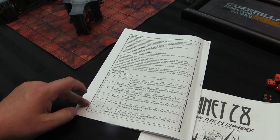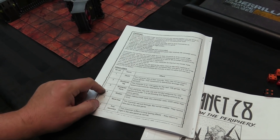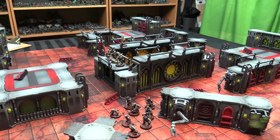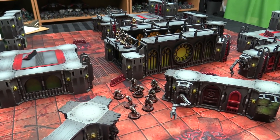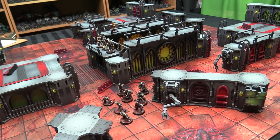If you die, roll the injury chart — a D6. On a 1 you're dead, on a 6 you're fully recovered, and other results reduce your stats and beat you up. That's the core rules — nice and simple and easy. When you activate during the course of the turn, it's everybody in descending agility score, so Nox would go first at agility 5, then Osman and Fetch at agility 4.